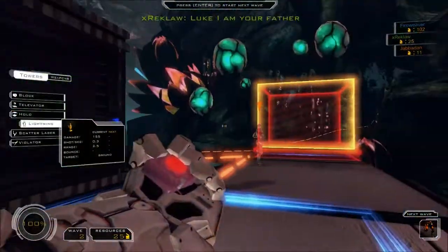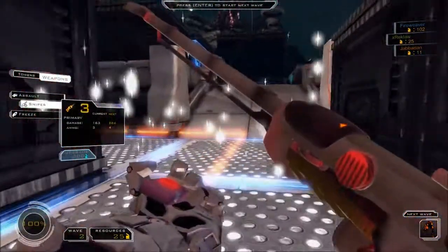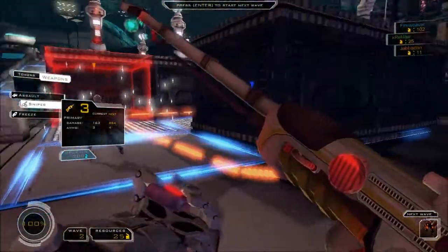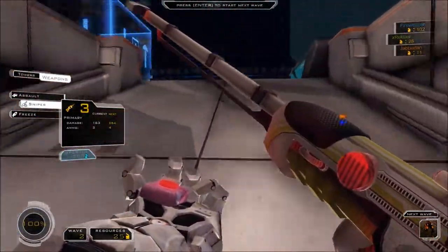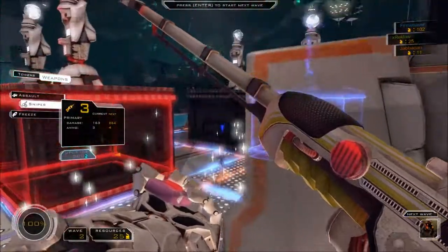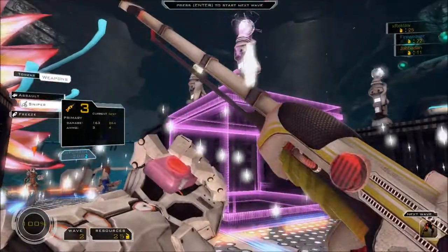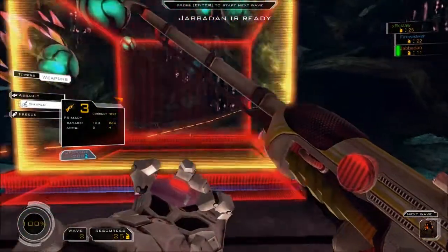I'm out of resources, I don't think I can upgrade anything else so we're ready for the next wave. When you're commentating and you walk through the slow field you've got to commentate slower, or when you come out of it you've got to talk normally again. Okay, I'll try to remember to do that. If you want to do your upgrades, Fire, that's probably a good idea. Nice — go team!